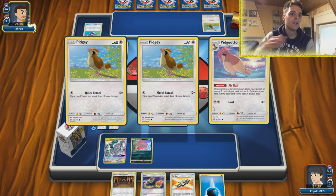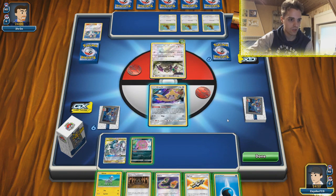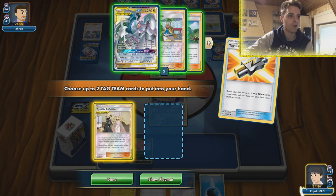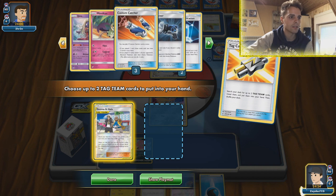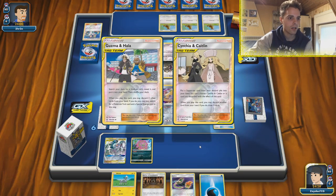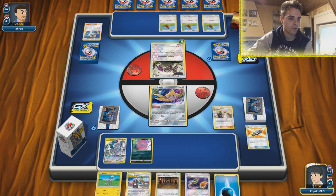Pidgeotto is popping up — he has the first turn Elm. Oranguru is a little bit scary because he can use Resource Management as early as first turn. We immediately have the Blacephalon — fantastic. Using Tapu Lele, checking what's prized. Getting Cynthia and Caitlin. Guzma and Hala can get Stadium cards — Hustle Belts aren't necessary in this matchup, but Special Energies are necessary to get the attack going. Going with Cynthia and Caitlin, getting rid of Shrine of Punishment immediately since we don't need that. Drawing three cards.